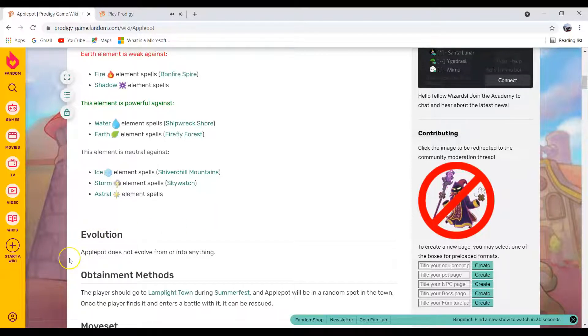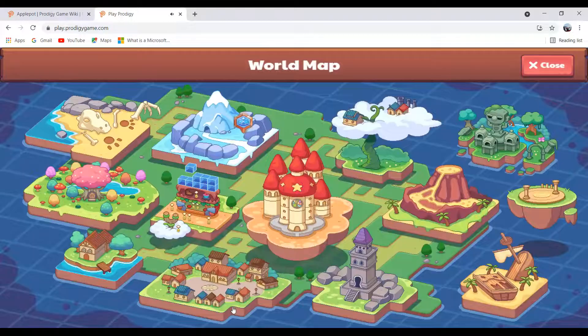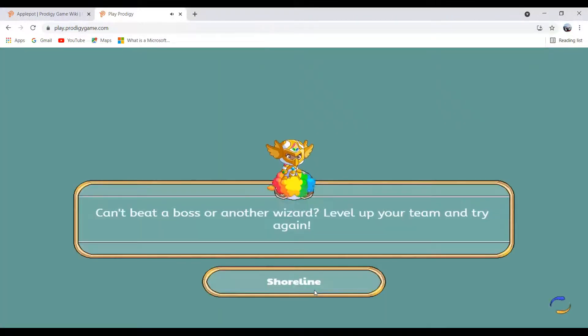Apple Pot does not evolve from or into anything. Now I will show you what Apple Pot can do in battles. We're going to be battling with Apple Pot in Bonfire Spire and on Shipwreck Shore. First, let's battle with him on Shipwreck Shore, and before we battle, we're going to see his spells.